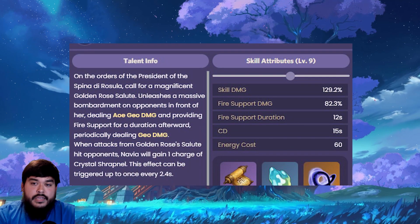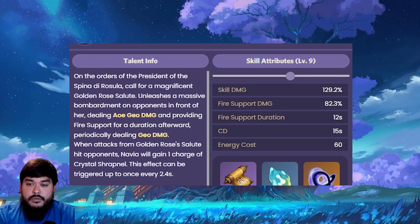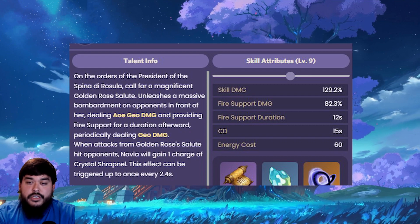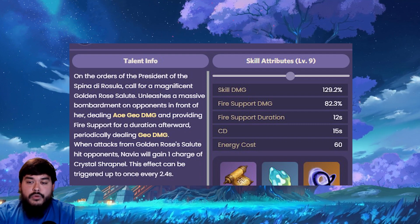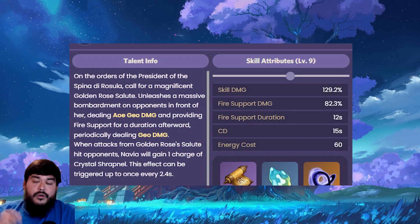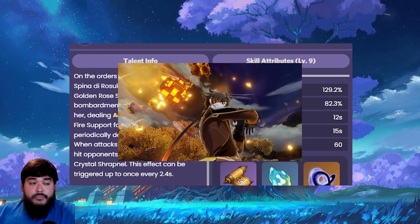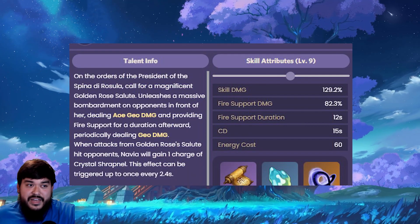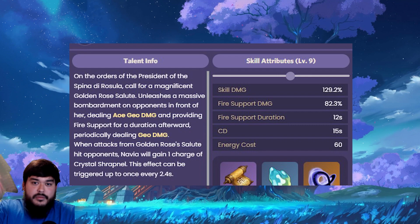Moving on to her elemental burst, Sunlit Sky's Singing Salute. On the orders of the President of the Spina de Roselle, she calls for a magnificent Golden Rose Salute — unleashing a massive bombardment on opponents in front of her, dealing AoE Geo damage and providing firing support for a duration afterward, periodically dealing Geo damage. When attacks from the Golden Rose Salute hit opponents, Navia gains one charge of Crystallized Sharp Nail, triggerable up to once every 2.4 seconds. From the leaked footage I've seen, it's basically like Zhongli's burst but with many versions hitting at random spots near Navia.